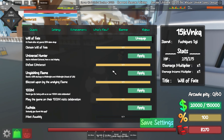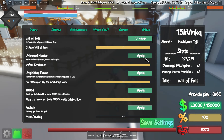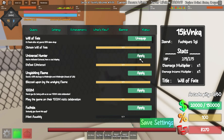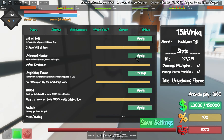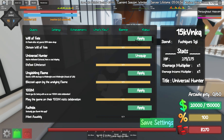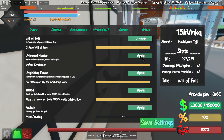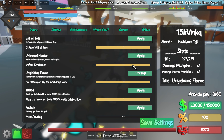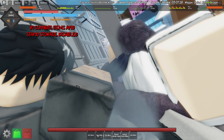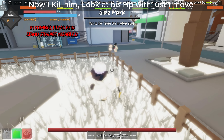You're diamond, but the diamond takes you — you're not surprised. Now I'll save him. Now I kill him — look at his HP with just one move.